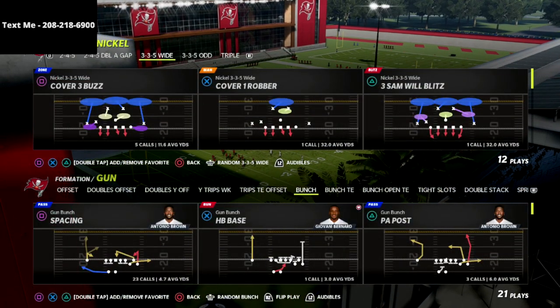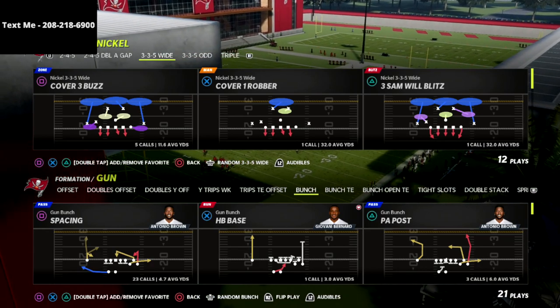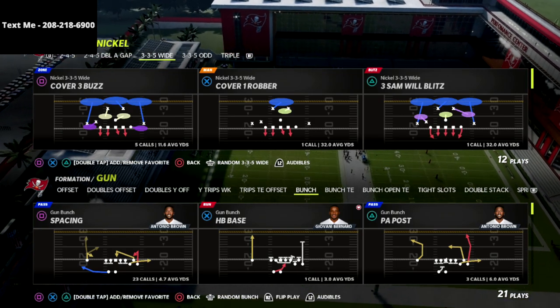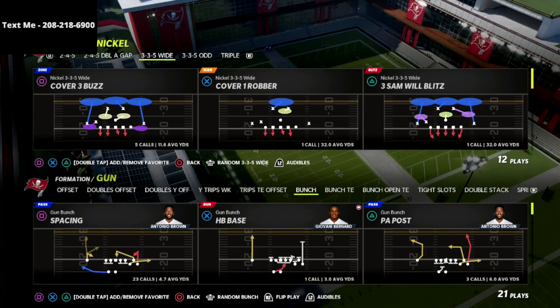I'm in the Seattle Seahawks offensive playbook, and I believe that Seattle's the best playbook to run this with because it has the mesh post play, which is what we're going to be going over, and how you can basically manipulate the match coverage with motion to create a one-play score.